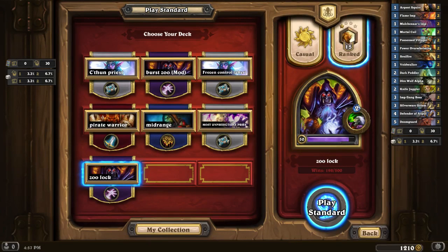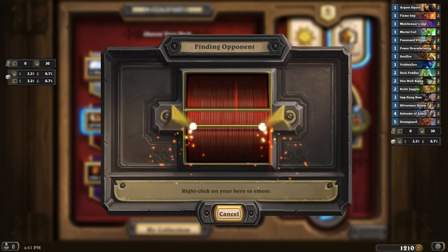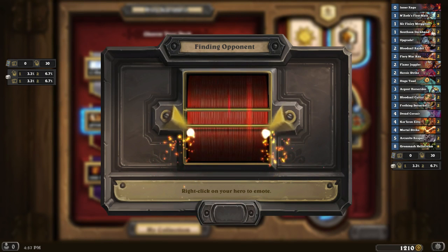Here's part two. Basically making these back-to-back, so they'll come out daily. We last played Zoolock and won a couple games with that. We might jump into Pirate Warrior — we'll see how that goes. If Pirate Warrior loses, we'll probably switch to something else like Zoo again. I've had lots of success with Zoolock right now on ladder.